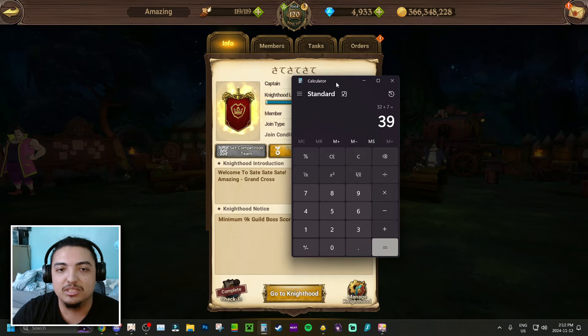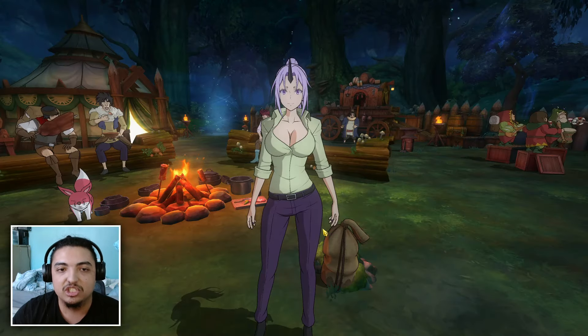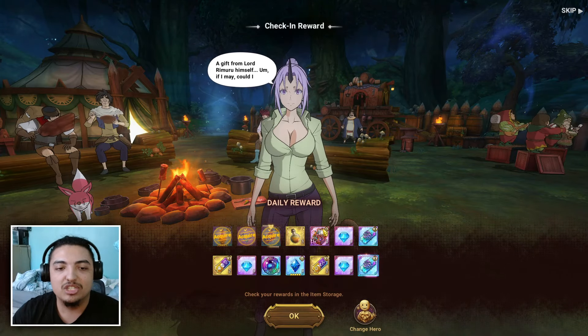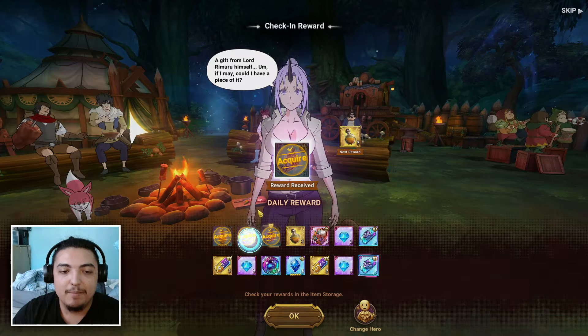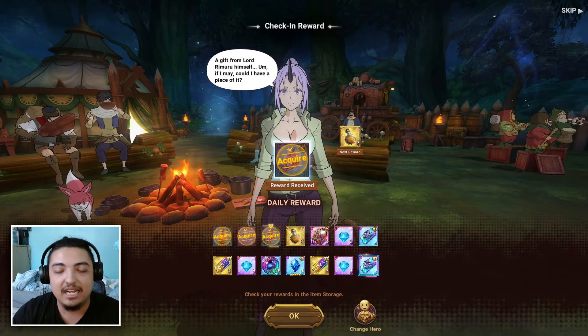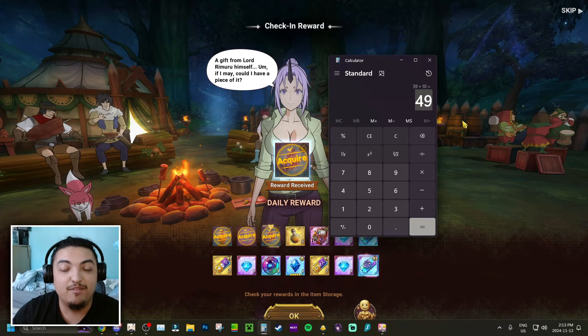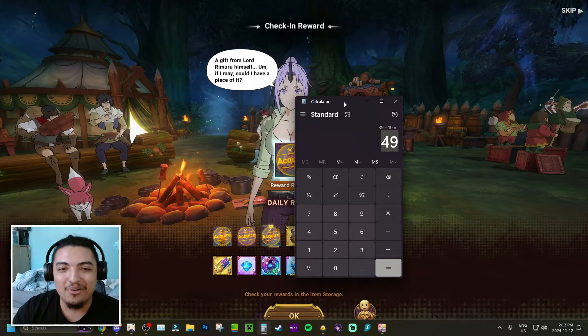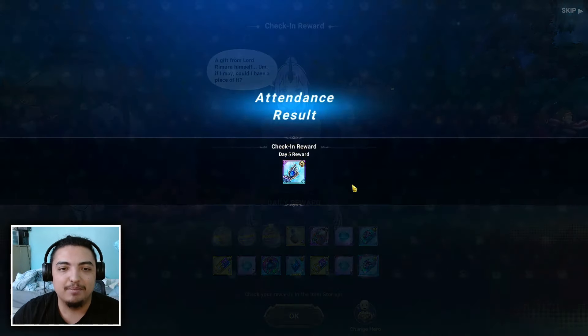The next thing is your standard login. In your standard login you're always going to be getting 10 gems every single week — you get five here and five here as well. We add another 10 gems to our total, and now we're at 49 gems. We're already halfway there, which is really good.